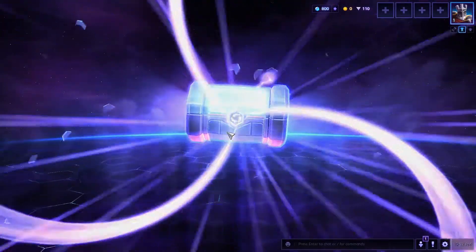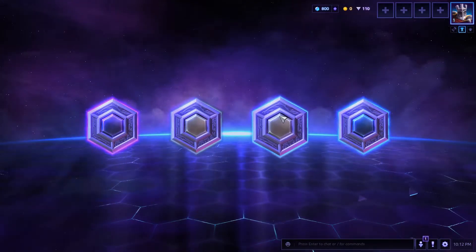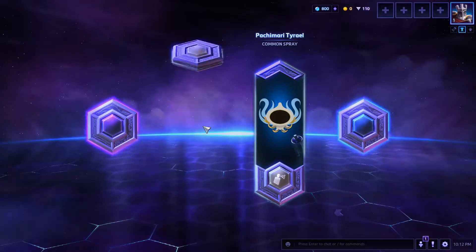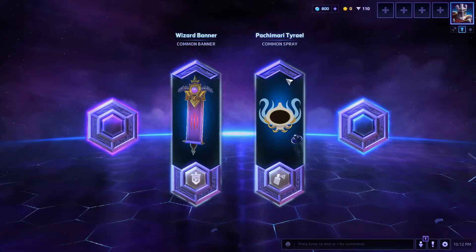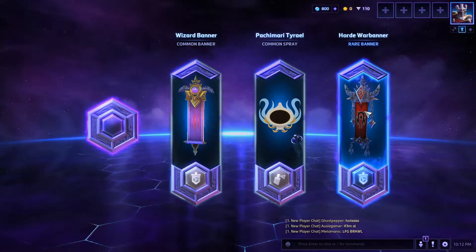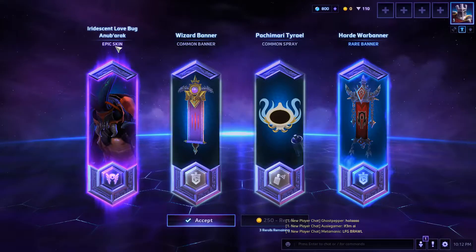Okay, things aren't going to be great. Earthspray, a petrimari, a wizard banner, a rare banner, and an epic skin.